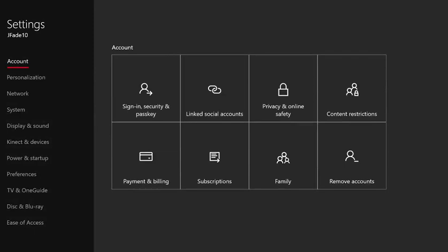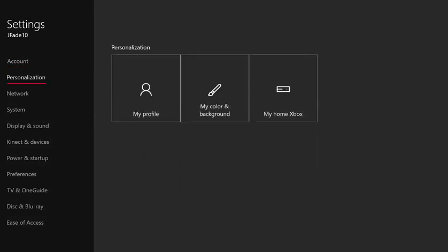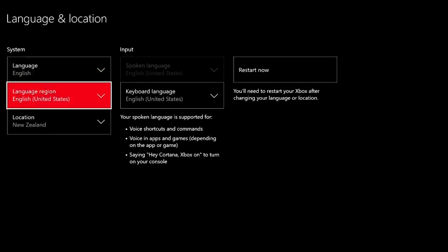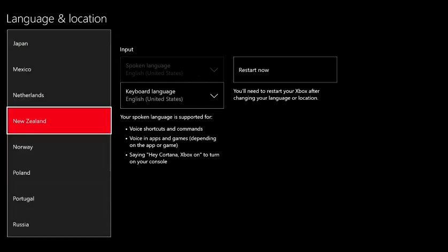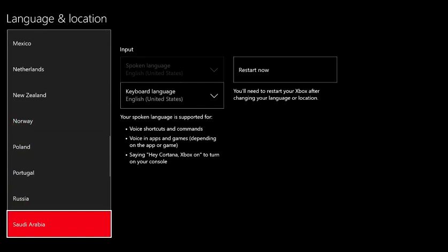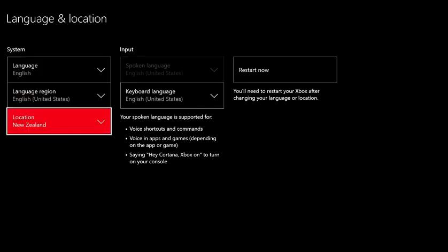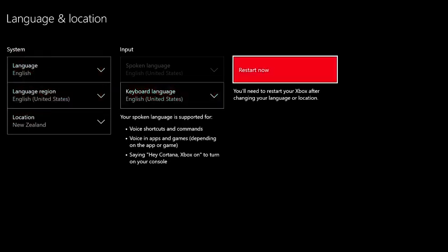So what you want to do, of course, is you want to go to your settings. You want to go down to system. And then you want to go over to language and location. What you're going to do in here is you want to change the location to New Zealand. If you got it in the United States or wherever you live, you want to change it to New Zealand. The reason for this is that they're like a day ahead of us because they're on the other side of the world.